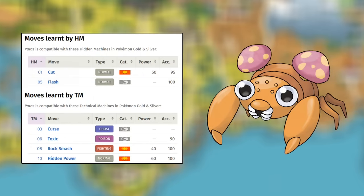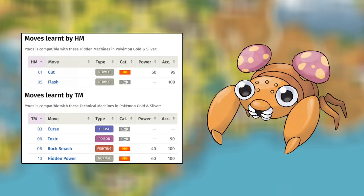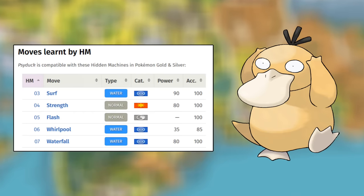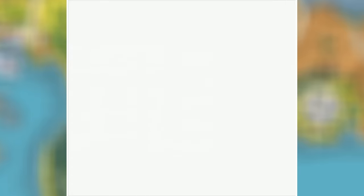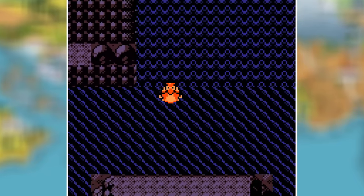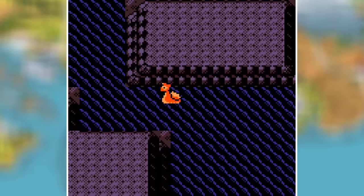For early game, I recommend Paras. You can find it in Ilex Forest before needing to cut the tree, and it can learn Cut, Flash, plus the TM move Rock Smash — not required to complete the game, but it does let you explore Dark Cave a bit more. Once you progress further, I recommend Psyduck. You can catch it as soon as you have Surf, right after the third badge, and it can learn Flash, Strength, Waterfall, and Whirlpool. These four moves are really helpful for getting through caves such as the Whirl Islands or Mount Mortar. Plus it can learn Surf too, so if you feel like you don't need Flash, just swap in Surf. So Paras for the earlier parts of the game, and then Psyduck after that.